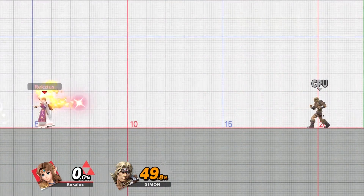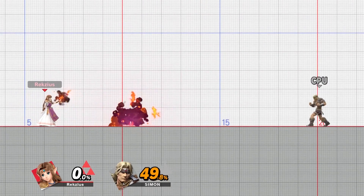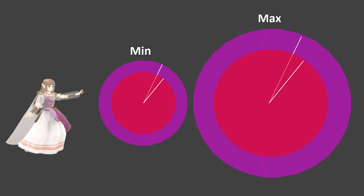Side B is Din's Fire, which is a projectile being shot out in front of Zelda. After firing the projectile, you can control its trajectory to some extent, and when you release the move, it explodes. Depending on how long you hold the move down, it's stronger and the explosion becomes bigger. The size of the explosion ranges from the smallest with no charge to the biggest when held down all the way. It's a pretty good projectile for sniping people off-stage, but outside of that, you might have a hard time finding too much of a use for it.